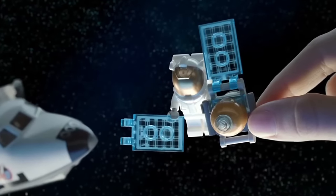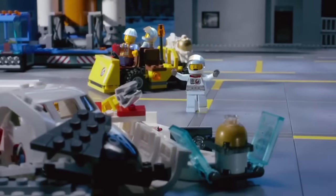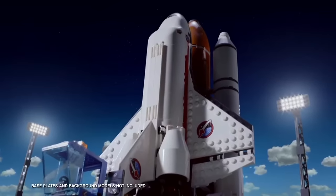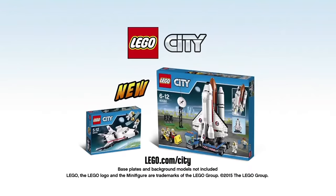New from LEGO City. In space, the satellite is malfunctioning — send up the powerful space shuttle. Build the shuttle and place the new satellite. 3, 2, 1 — ignition, we have liftoff! The new LEGO City space collection. Base plates and background models not included.